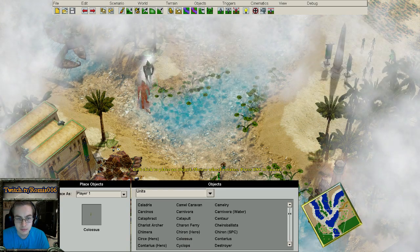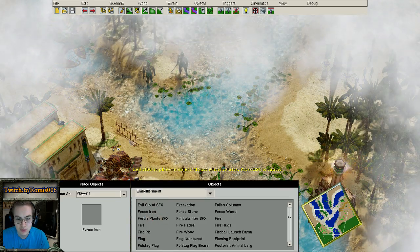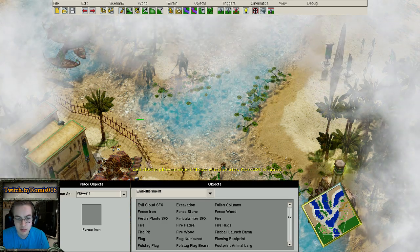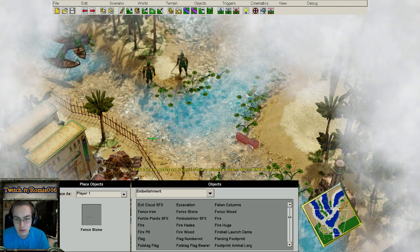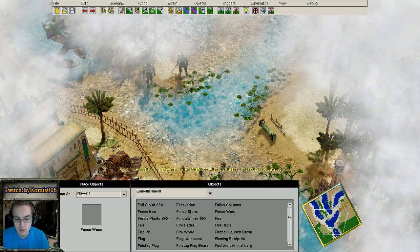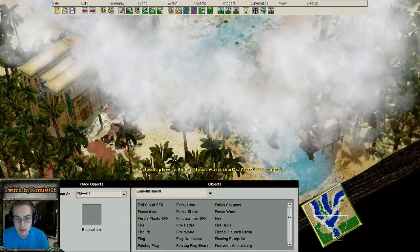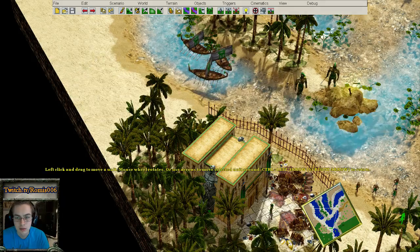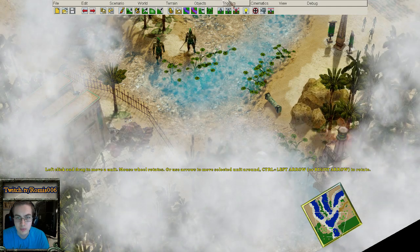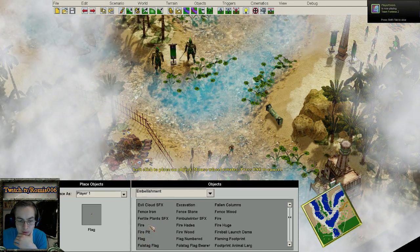So let me just look at player data. I'll spread some classes around — embellishment, simple fence, iron — just a little bit here and there so it looks good. Some stone columns, and some excavation items, just moving things around so it looks good.